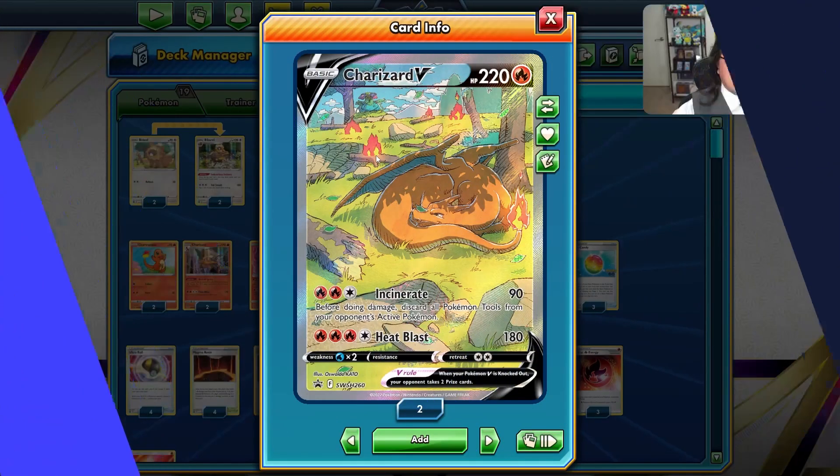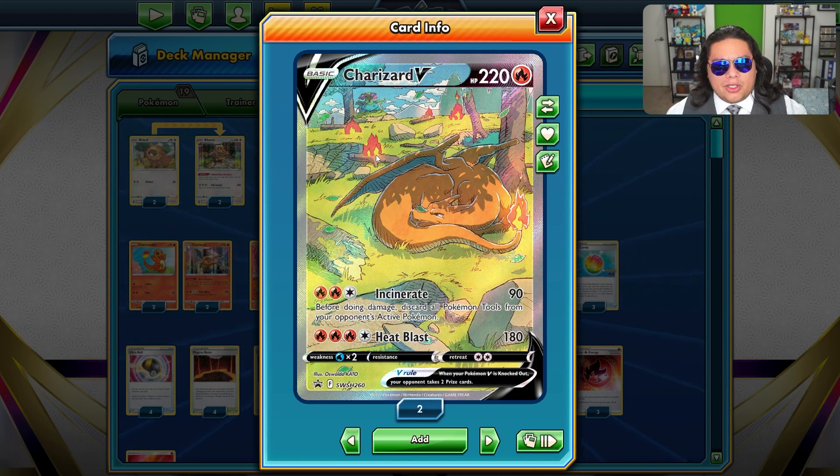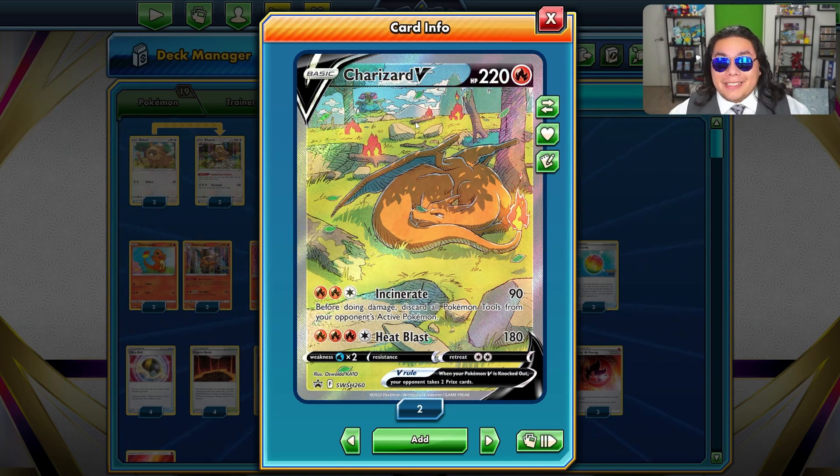As many of you know, the Ultra Premium Collection Box for Charizard just came out and with it we got some awesome looking artworks like this one — Charizard V. I believe Japan may have gotten this in some sort of special collection, but we got it in the UPC. This is Charizard V.